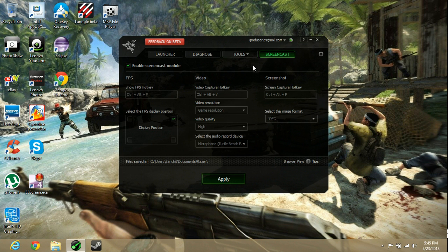You can also go to Screencast, which lets you record your games and will show you your FPS. The default hotkey is probably Control+Alt+F. Once you press that in-game, the FPS counter pops up in the top right. To start recording, use Control+Alt+V. You can set the game resolution quality — I just set it to high. I'm using Turtle Beach for audio, and you can also configure your format and screenshots.